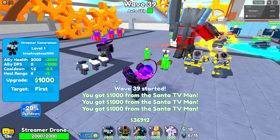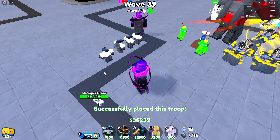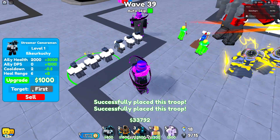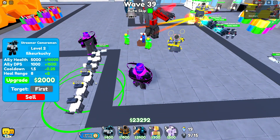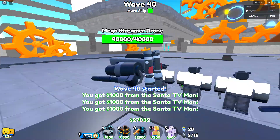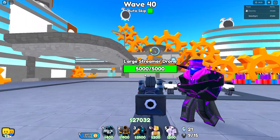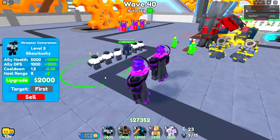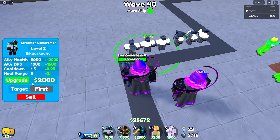I didn't place mine yet, okay. Level two — you can place up to three so I'm gonna get all of them to level three. We're already mid-game, don't ask me why. Level two looks like a large streamer drone with 5000 health and 1000 DPS.